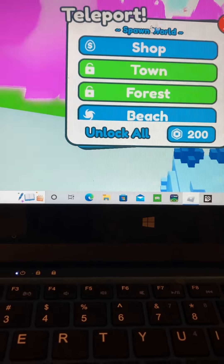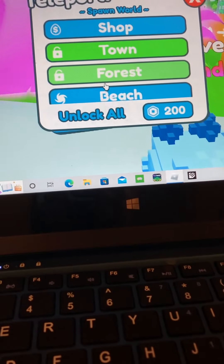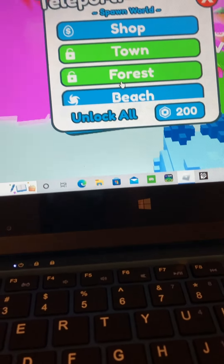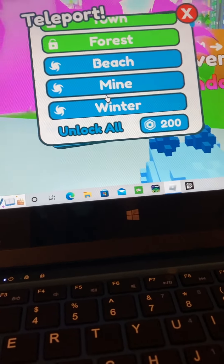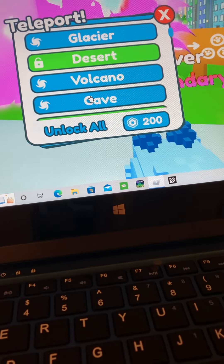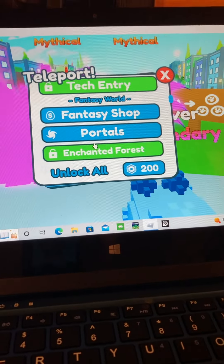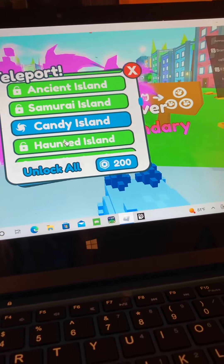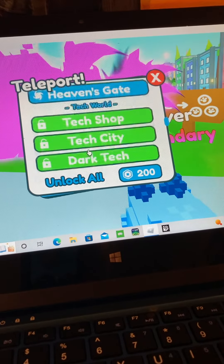I'm going to a different world. I was in the shop — the spawn world. These are all my worlds: I got the shop, the town, the forest, the beach, the mine, the winter, the glacier, the desert, the volcano, the cave, the tech entry, the fantasy shop, the portal, enchanted forest, ancient island, samurai island, candy island, haunted island. It's just so much.